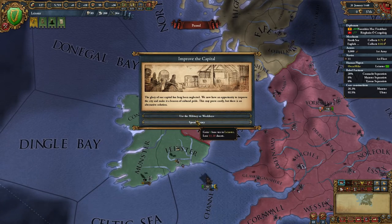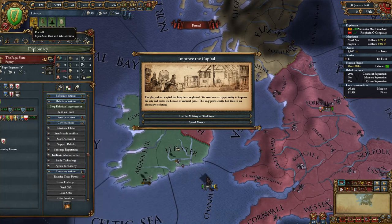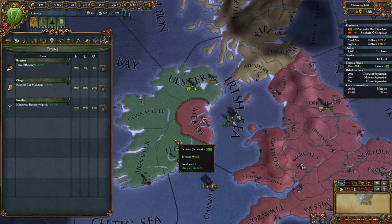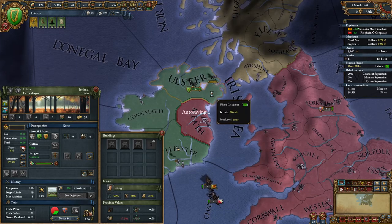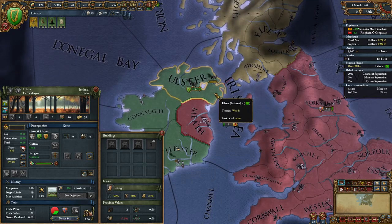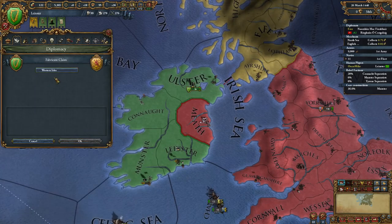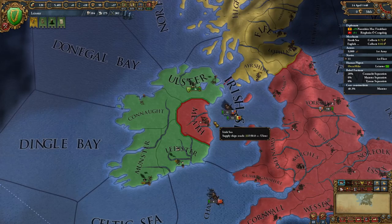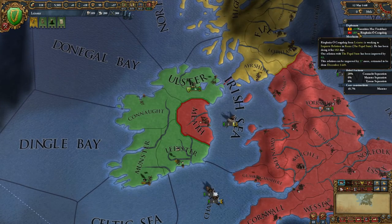We're starting off with a one-province minor nation and we're going to hope within the next 20 years to take down England by ourselves basically. In order to do that we need to expand quickly and strongly. Improve the capital - gain one base tax in Leinster. That's not actually too bad a decision; it makes up for the free inflation we suffered at the start. It's worth about 15 additional monarch power.